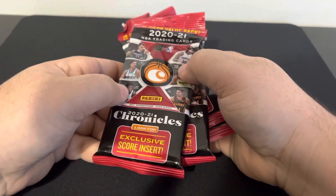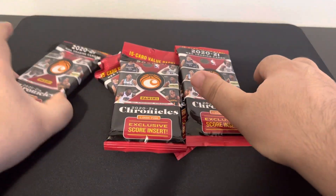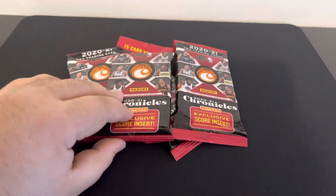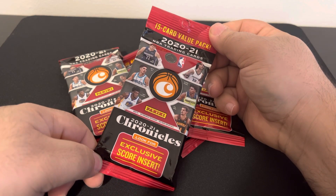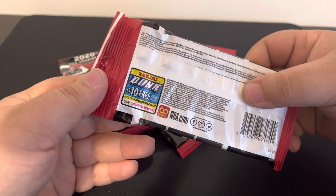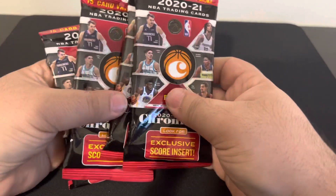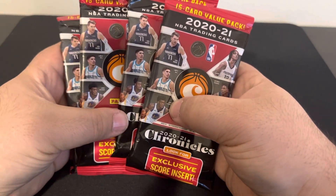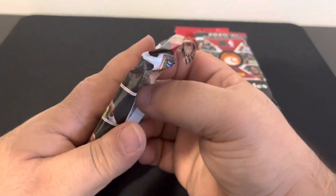What's up everybody, we're back again with another video on our YouTube channel. Today we got four packs of the 2021 Chronicles NBA basketball packs. You get 15 cards — exclusives, core inserts. I picked these up today at Walmart. Usually the other stuff is just baseball or hockey, so let's get into the first one.